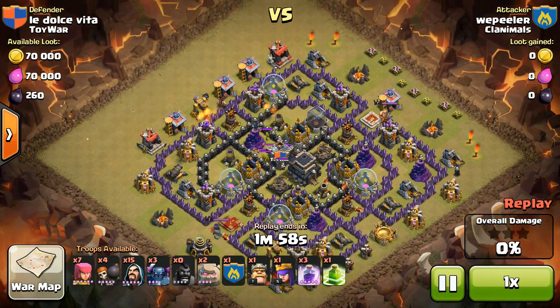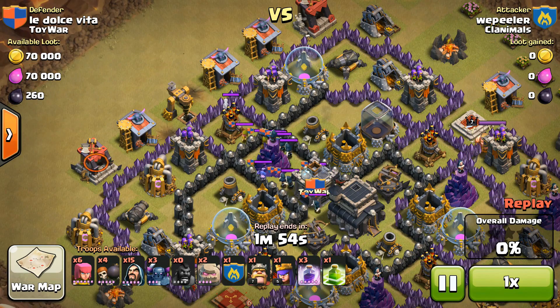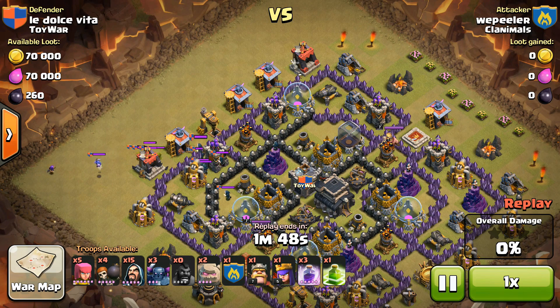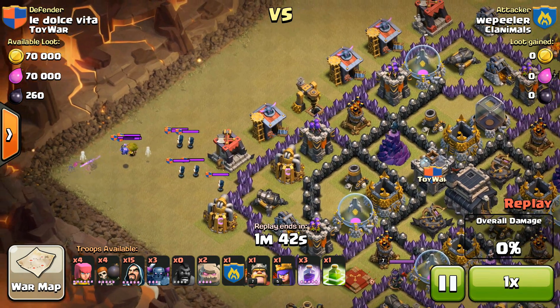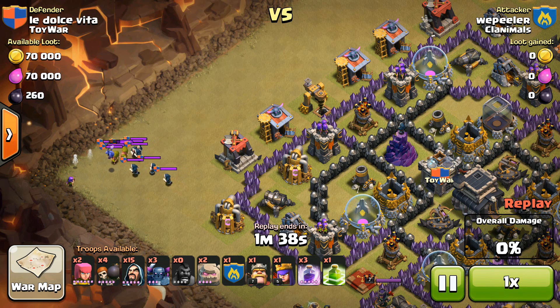On the first raid, I attacked his number 3 since I was number 3. I was able to lure out the Clan Castle using two hogs, and it worked very, very nicely — drawing him out to the left side of the base with a couple archers. I did bring enough archers this time around. Last time I didn't, and the Clan Castle troops did quite a bit of work on me. But the base, 'La Dolce Vita,' is about to get crushed.